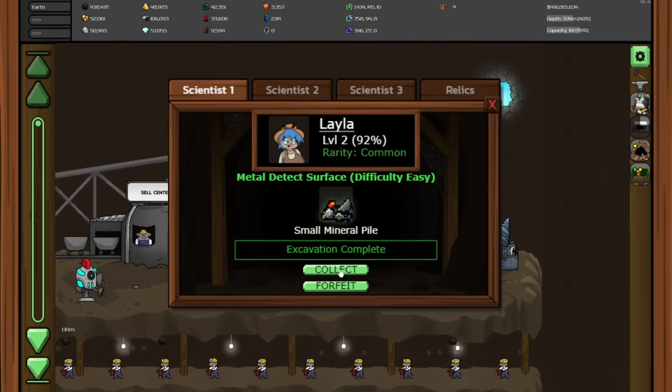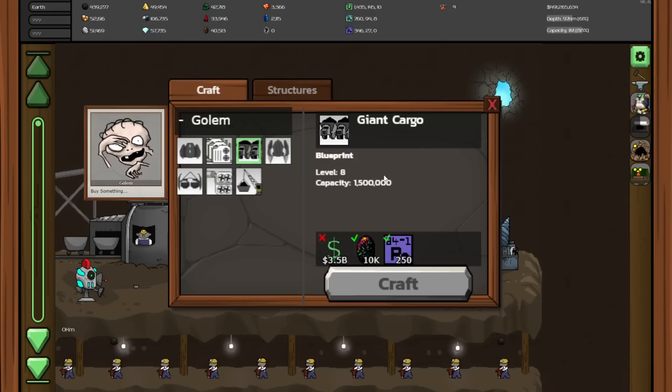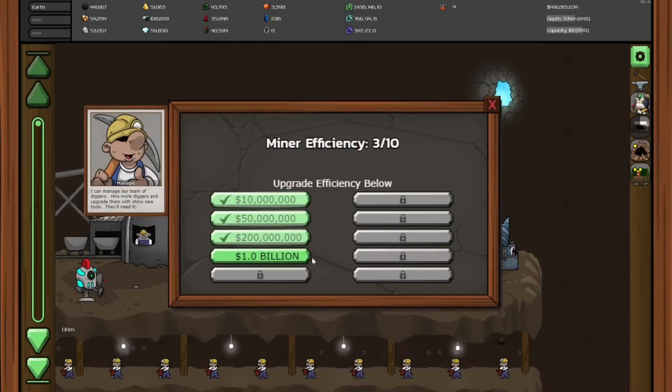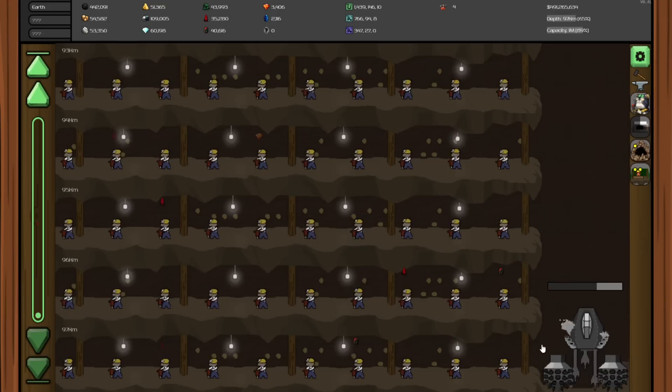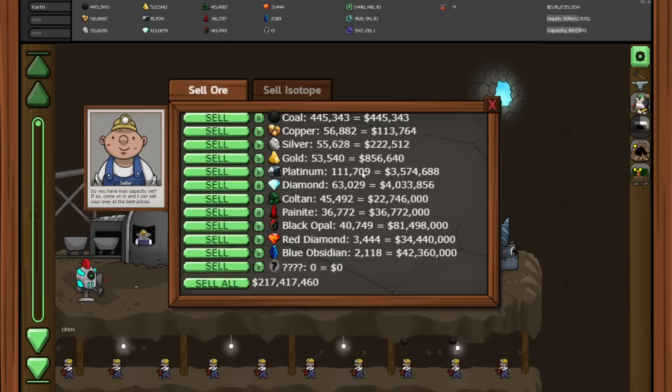I could also use that billion to increase the efficiency of the miners, but I'm kind of more worried about the efficiency of the drill. We can get some time lapses from a chest to help with that, even though this one didn't give a time lapse. It really isn't worth it to sell any of these ores either, because they don't give too much in payout. I can sell quite a bit of this painite though — helps a little bit.